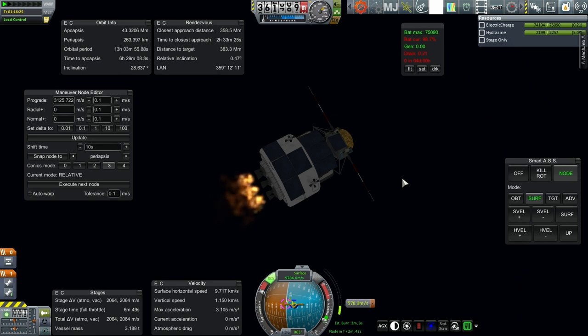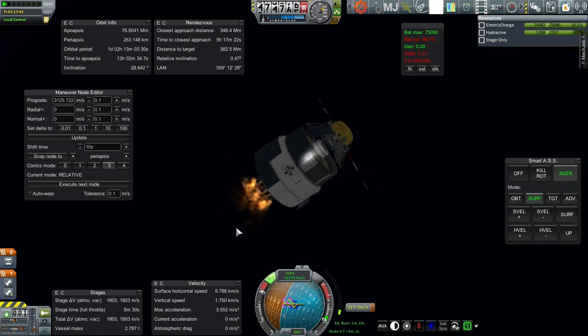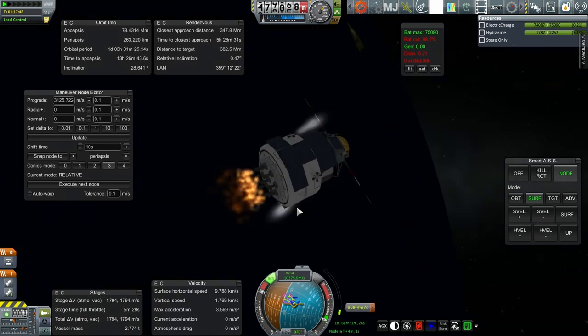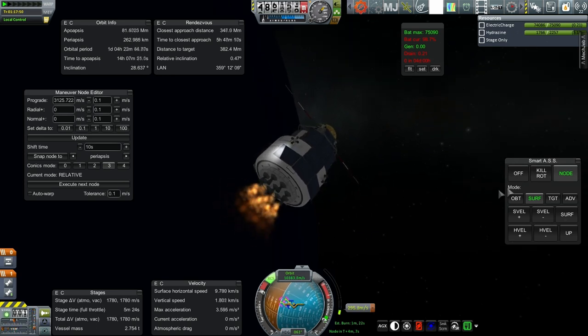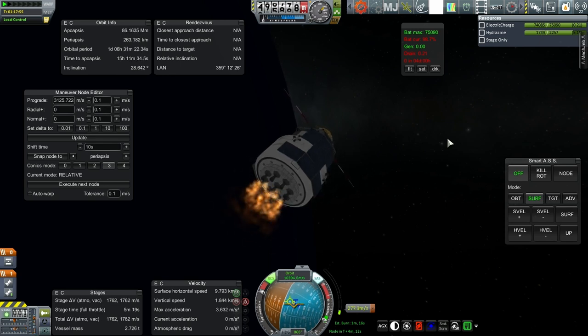It's all about the hydrazine now. We've developed a worrying trend - these 1 kilonewton thrusters obviously don't gimbal, but the whole assembly is symmetric. I put solar panels on both sides for a reason. But SmartASS is starting to oscillate and using the RCS all over the place. I'm going to turn it off and try manually, in the hope that this is SmartASS messing around and not something fundamentally wrong with what I've got here.